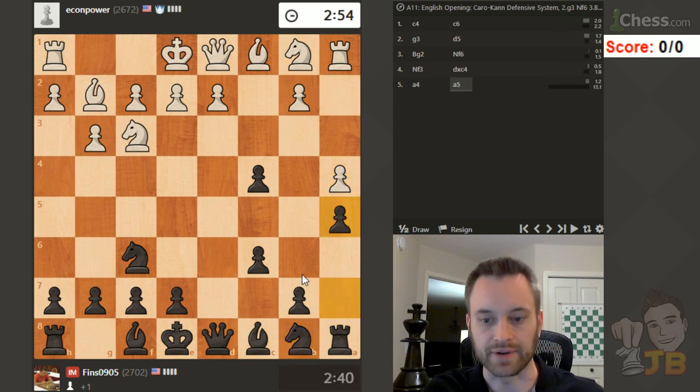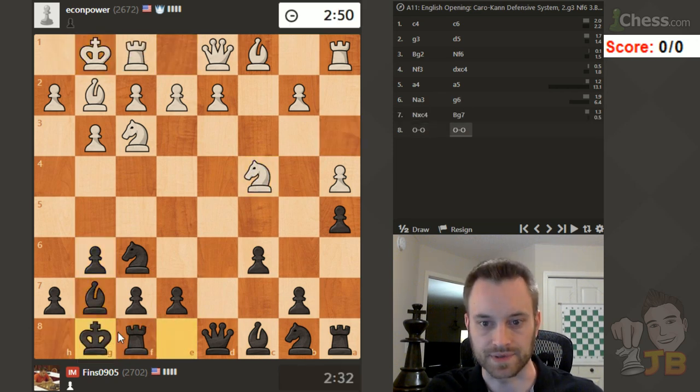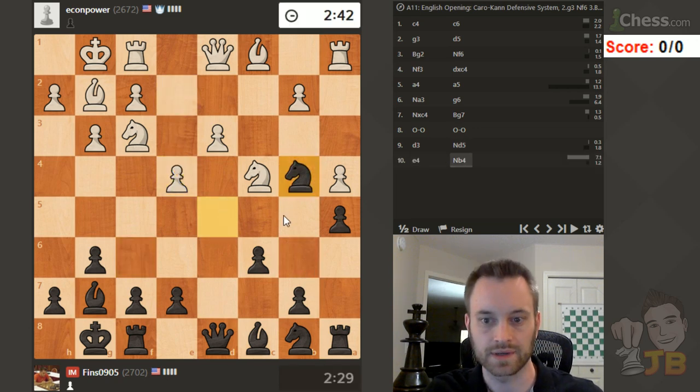I'm going to play a5. Looks like they're going to get the pawn back. I'm just going to play g6 and fianchetto the dark-square bishop. It took me a second to figure out how to proceed but I feel alright. I'm thinking about playing knight d5, trying to use the b4 square in the future - also keeps an eye on b6. White could expand with e4, and white does.